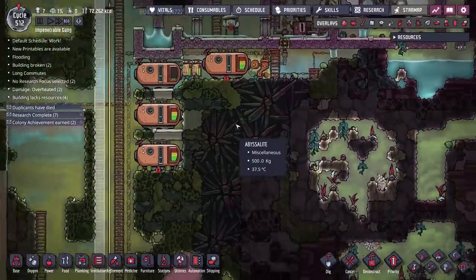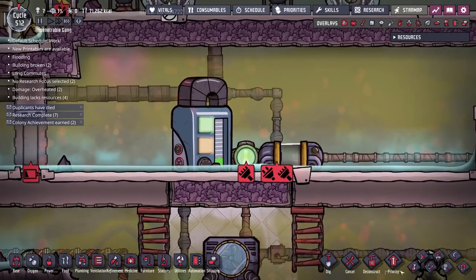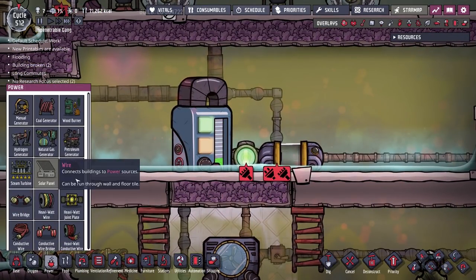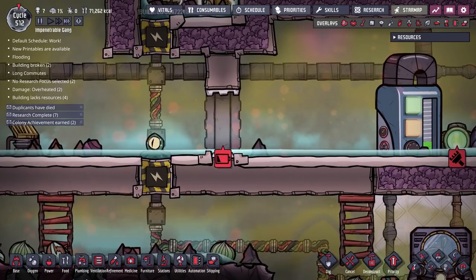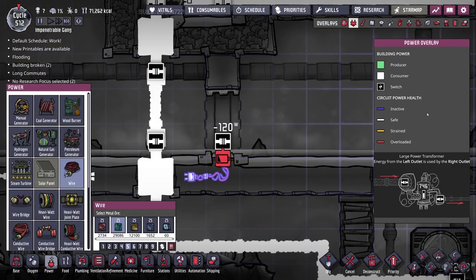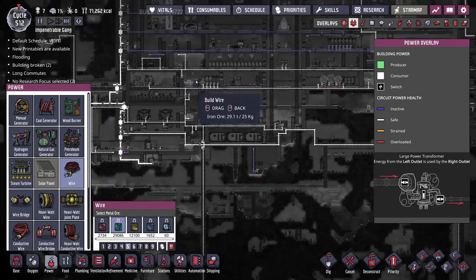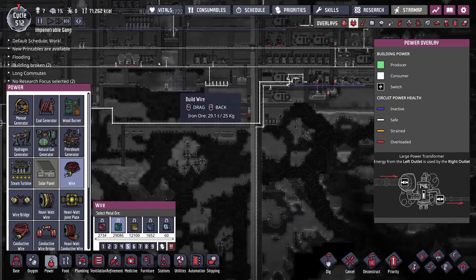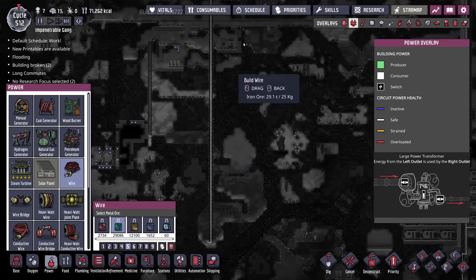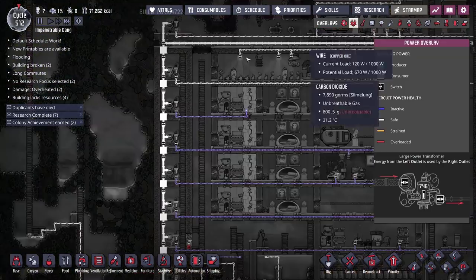It's not a huge deal because I plan on moving the metal refinery in today's episode, but it's something we need to consider going forward. Let's hook these up to power — the nearest power wire is... oh, that one's purple. There's so much new stuff. Purple means inactive, white means safe, orange means strained — previously orange just meant working. So now we've got purple for inactive, white for safe, yellow for strained, and red for overloaded.